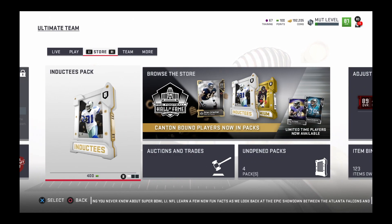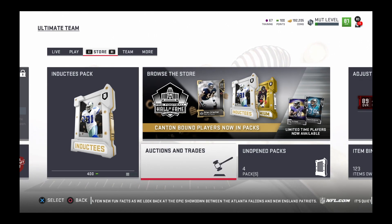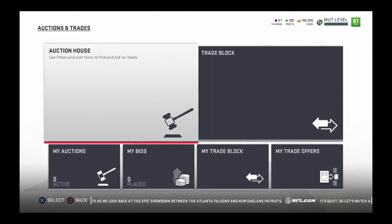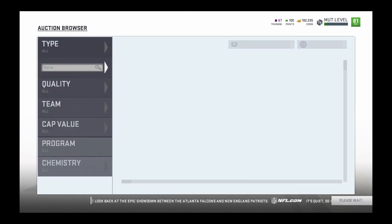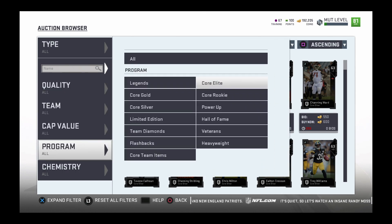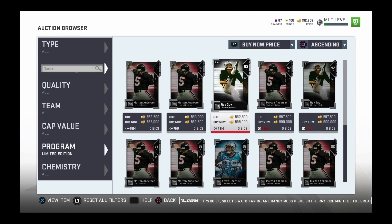So that's the Hall of Fame promo going on right now. You could invest, but I forgot to mention the two limited time players - actually there are four. There's Morton Anderson, Ray Guy, Steve Smith Senior, and Ed Reed. This is the only reason why I want to open packs - because of these players.